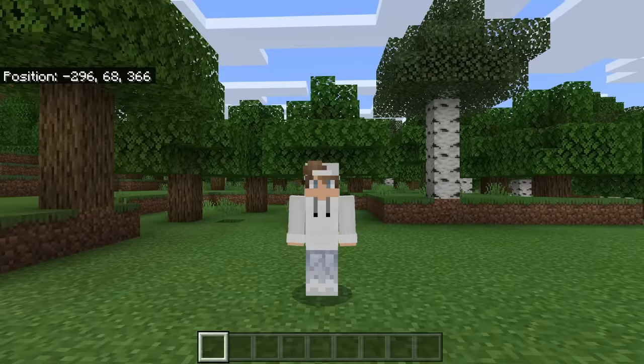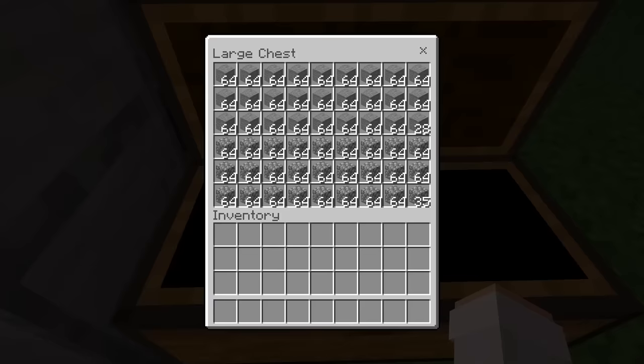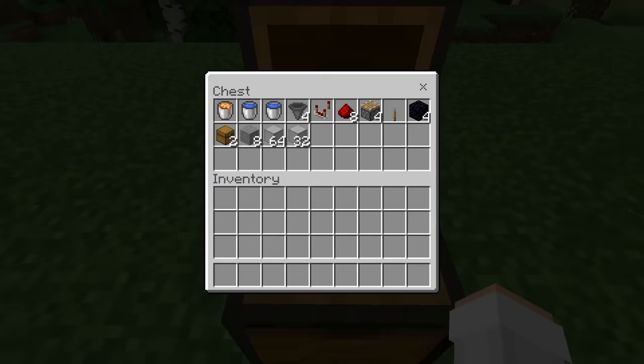What's up guys, Jason here. In this video I'm going to be teaching you how to make a simple and efficient automatic Minecraft Bedrock stone farm. This stone farm will allow you to automatically get a bunch of cobblestone and stone, which is great for building. This farm works on 1.16 and all other versions of Minecraft Bedrock, whether you play on phone, tablet, Xbox, PS4, Nintendo Switch, or PC.